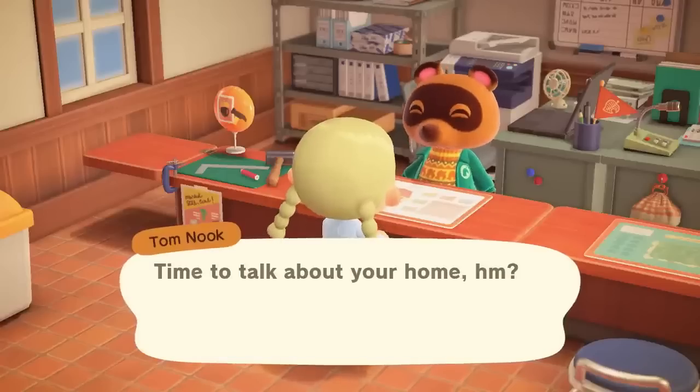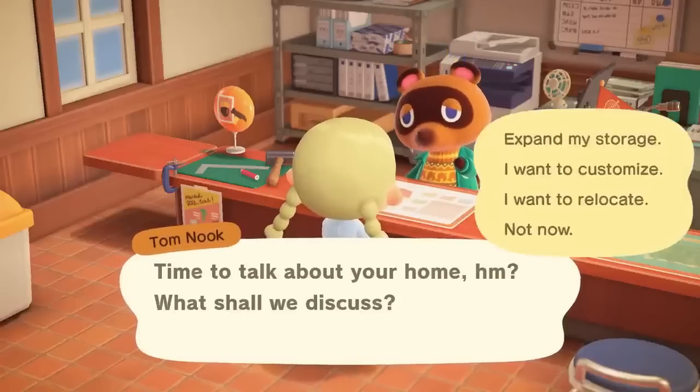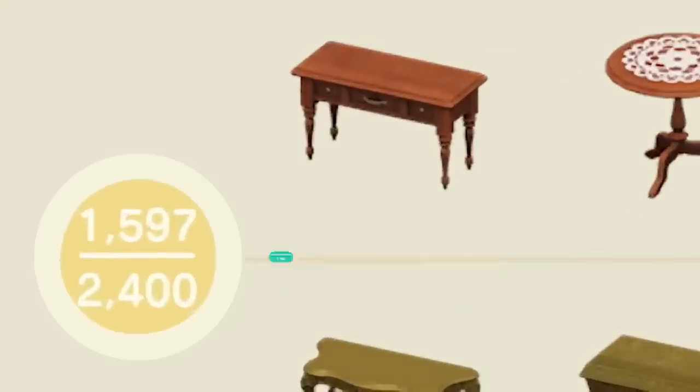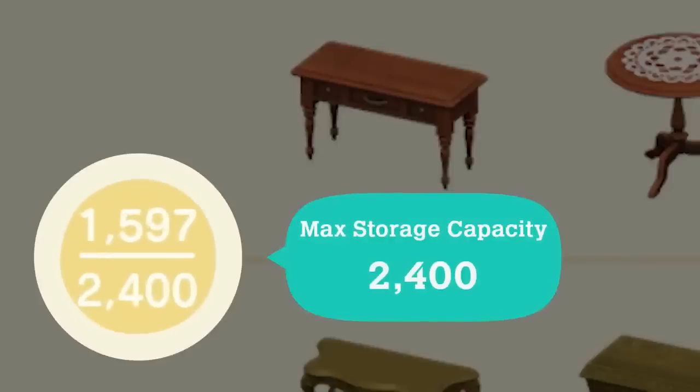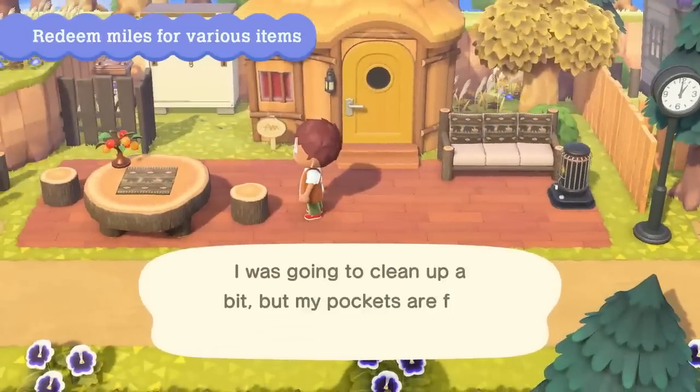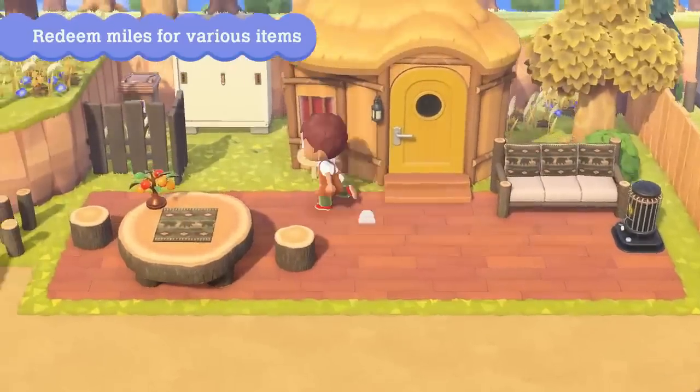Speaking of storage, we are now able to expand our storage once again from the previous 2,400 items to now being able to store 5,000 items. This is going to be so helpful especially for me who constantly has items all over my island due to lack of storage. Not only that but we now have a brand new item — the storage shed. We can use the storage shed to access our home storage while outdoors, saving us a long trip back to our homes every time we need something.